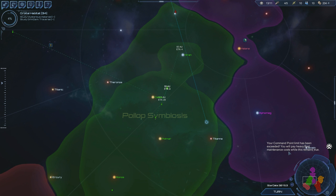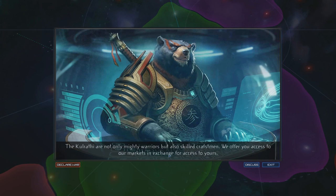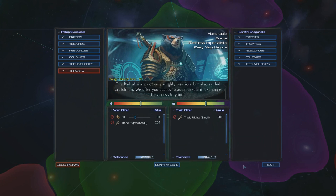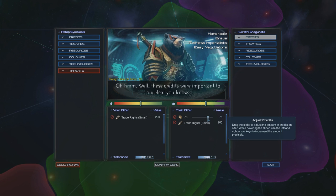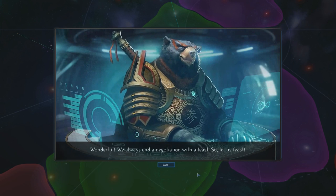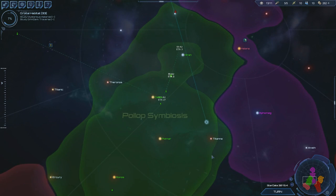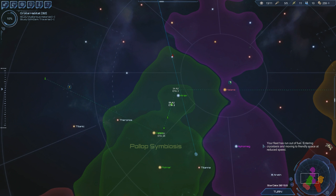The command point limit has been exceeded — you'll pay heavy fleet maintenance. Warrior skilled craftsman — no. You're gonna pay me. 66 for trade rights. Good bear. Who's a good bear? You're a good bear.